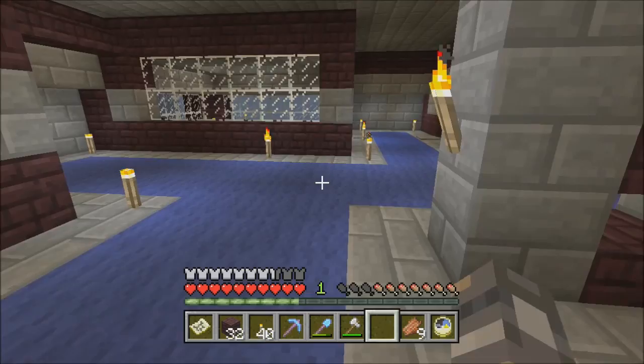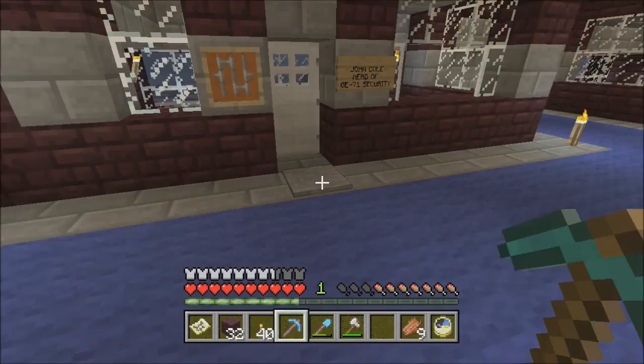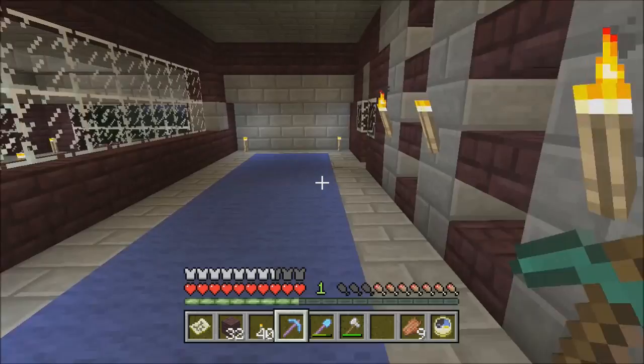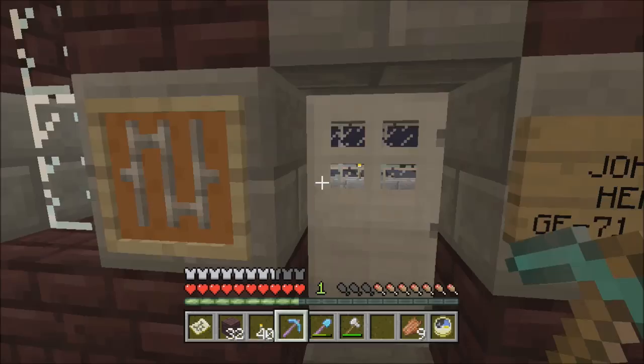Here we are — the GE71 third floor of the living quarters. Back to the tour, ladies and gentlemen. John Cole's office — head of security. We met him downstairs; he's that fine gentleman in the monk wardrobe. I put some iron bars in an item frame — I thought that looked kind of cool, give the room a little look.